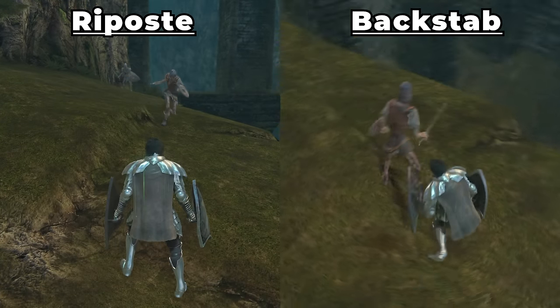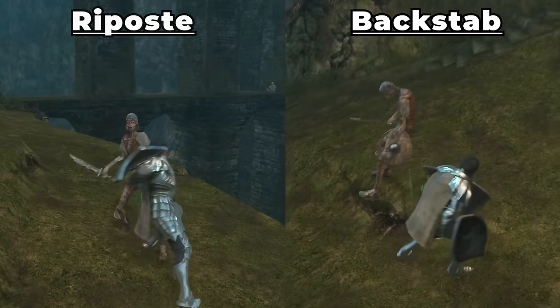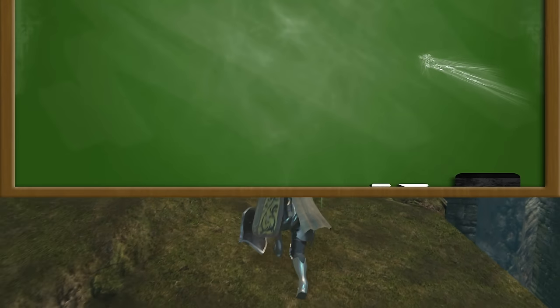Another aspect of the shield being used as a weapon is it cannot backstab or riposte. So we'll have to simply rely on smacking our enemies to death. With that understanding of how shields work, let's get into the rules of this run.